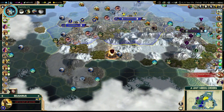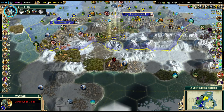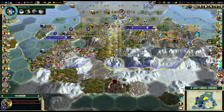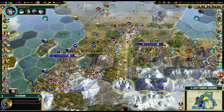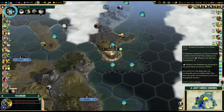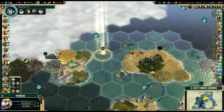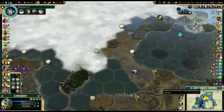There's a very encampment down here — it's just an archer. I still don't want to work there, so I guess that's what our great general can do: he can run around taking out archers. We're going home, trireme, we're going home.